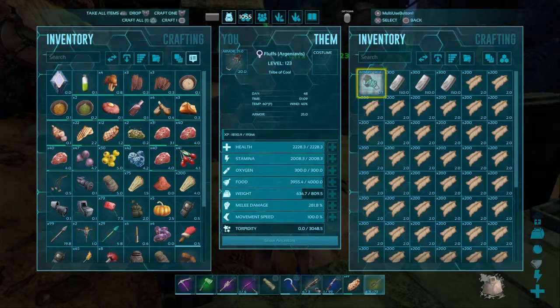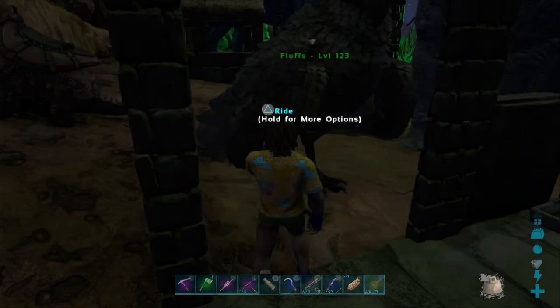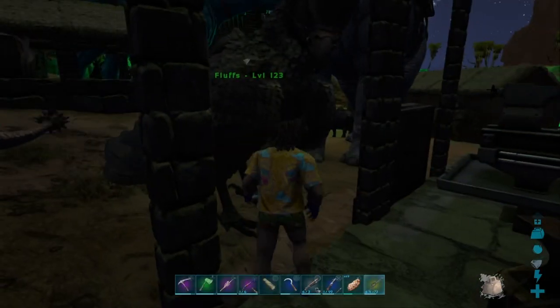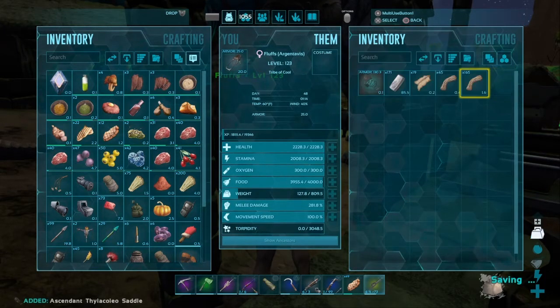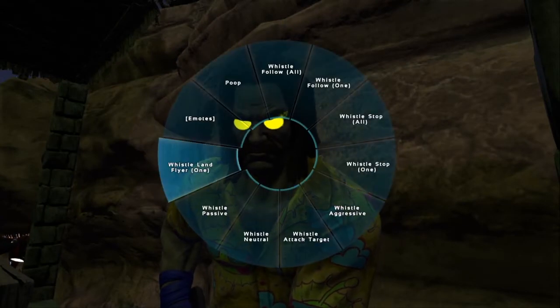Just make sure you have an Argentavis or some other smithy dino, but I recommend Argentavis. Put all your stuff in there and then boom, you can craft yourself a smithy item just like that. Thanks for watching and don't forget to check out my Dotarex video a little bit later — see you then.